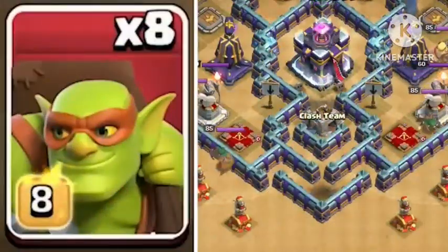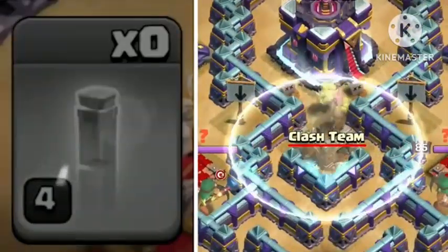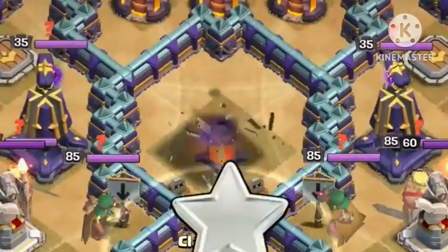set off some more traps. Reselect the sneaky goblins, the rest of them in, followed by an invisibility just below the words 'Clash Team'. This turns the goblins invisible again, but not the town hall. Down it goes — that's the tricky bit over with.